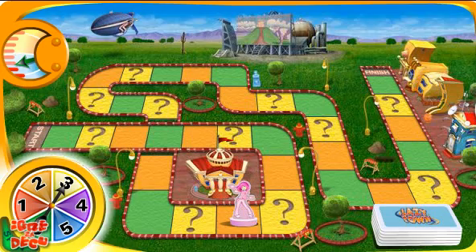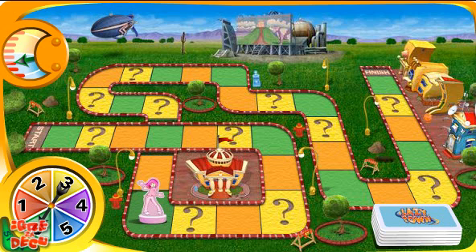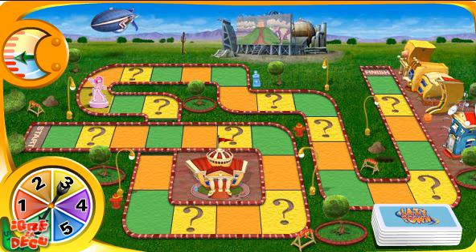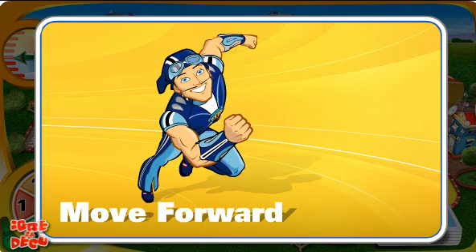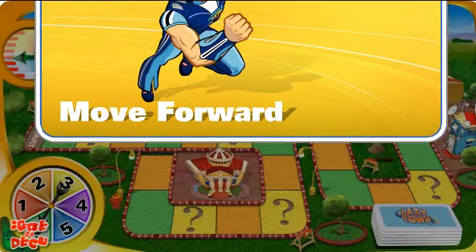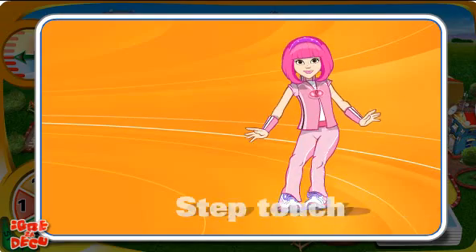Spin. One, two, three, four, five, six. Pick a card. Wild card! All right, move forward one space. One — pick a card and do the challenge. Let's do step top. Click when you're done.